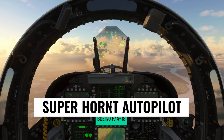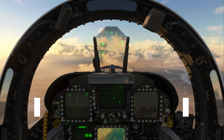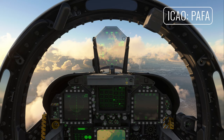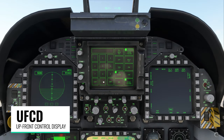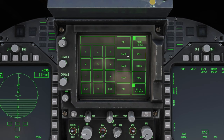Hey, this is Kip, and in this video we're going to look at the autopilot in the FA-18 Super Hornet in Microsoft Flight Simulator. I just took off from Fairbanks in Alaska, and the first thing I'm going to do is zoom in to the UFC-D, or the Upfront Control Display — that's this system right here in the middle. We can press the AP button to access the different autopilot modes available.